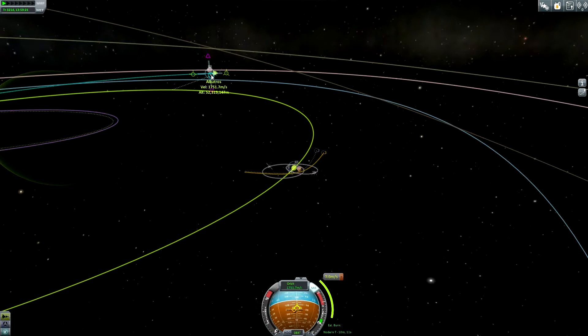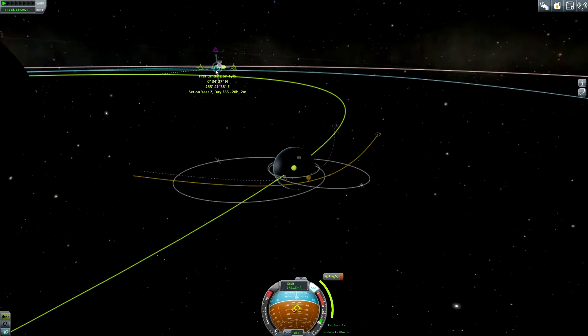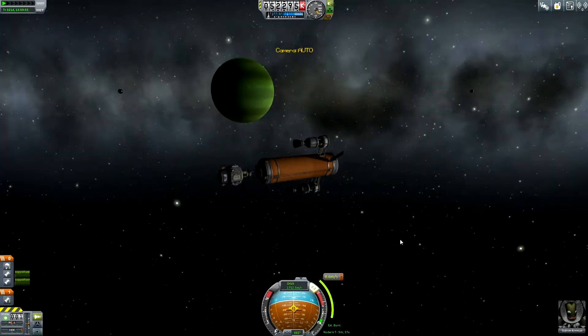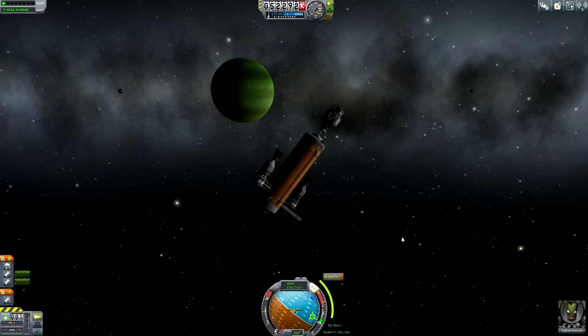This is looking much better. Now we are crashing into Laythe — this is not good. 30 kilometers — this sounds pretty good. 27 — sounds much better. 22... 23... 27. Let's go for 27. It's just an 8.6 meters per second burn, so this should be no problem at all with the fuel we have still left in our fuel tanks.